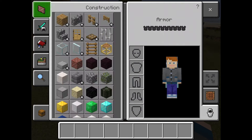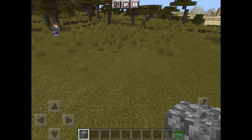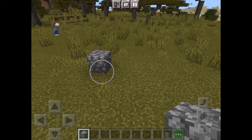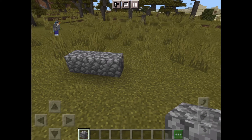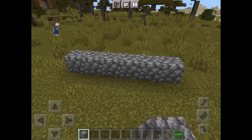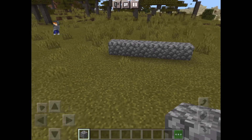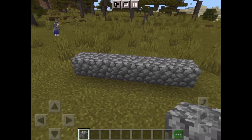First, we'll just jump right into this. Get some cobblestone right away and start by building the base. You want to build six blocks across — I first said five but I actually meant six. While you do this, you might want to consider making a stable base for your ranger station.